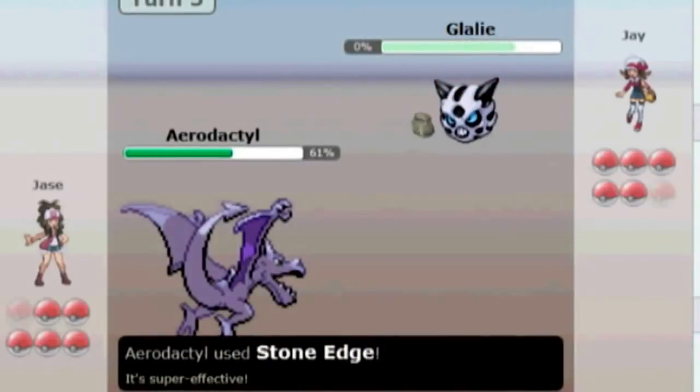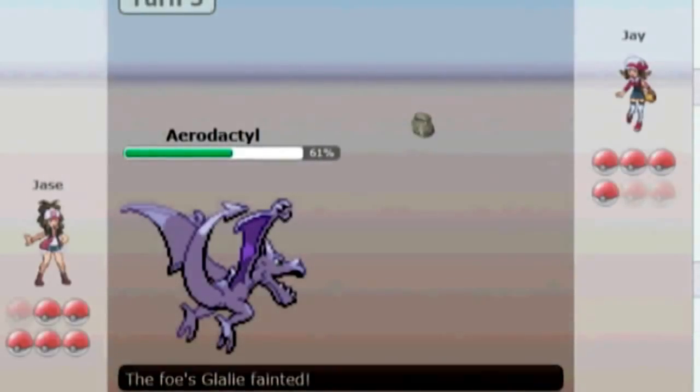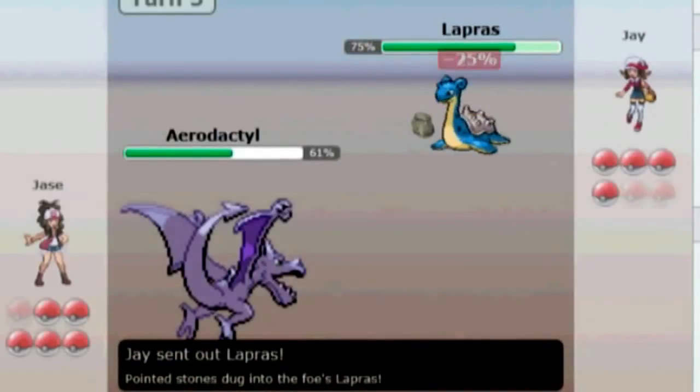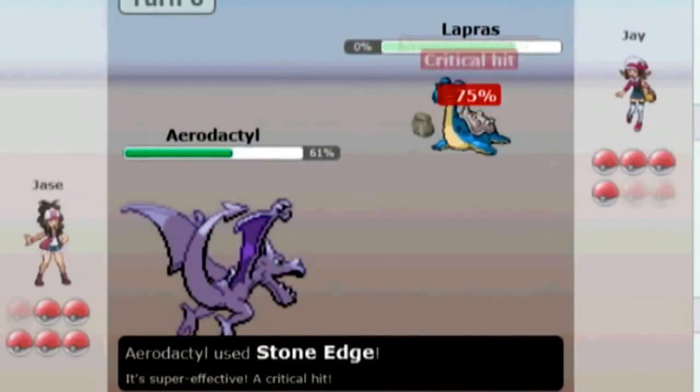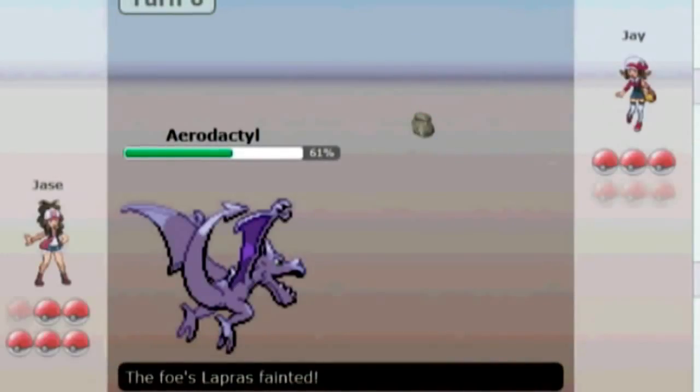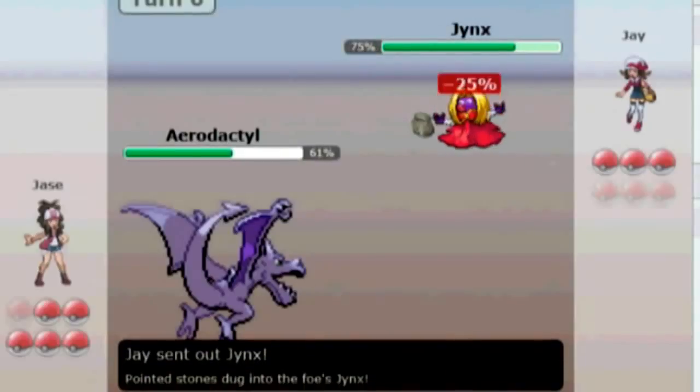Now he sends in a Glalie, and I go for a Stone Edge with Aerodactyl. Stone Edge is a move that you want to have with Aerodactyl — it's a very handy move. So I'm going to go for another Stone Edge. Got a crit here on Lapras, and I'm pretty sure that mattered since Lapras is pretty bulky.